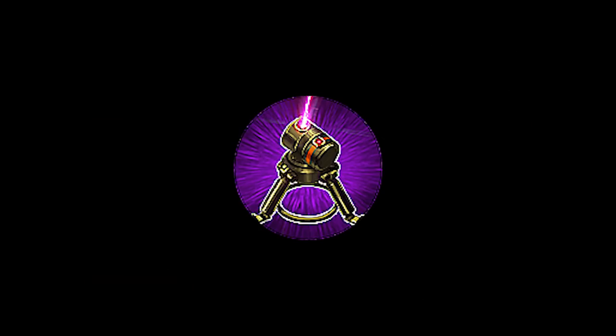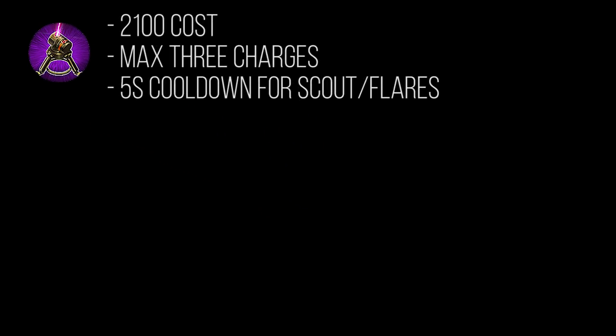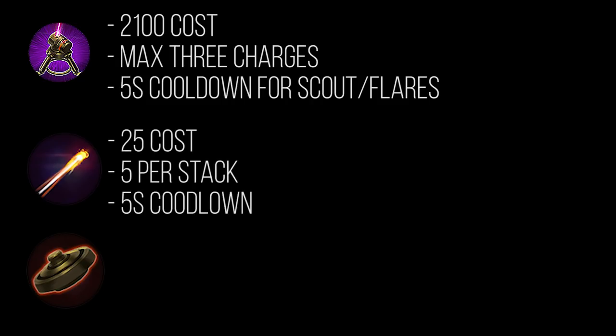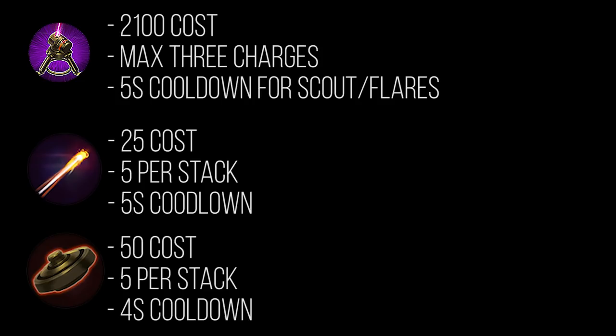Today we are talking about that wonderful item Contraption, and why you shouldn't be building it every single game to replace your vision control. Contraption costs 2100 gold, has a max of three charges, and a 20-second recharge time on each charge. You can either replace a scout trap or use a flare with it. Flares cost 25 gold, you get five per stack on a five-second cooldown. Scout traps cost 50 gold, five per stack on a four-second cooldown.